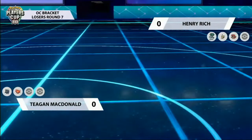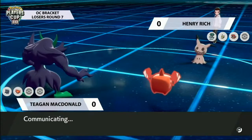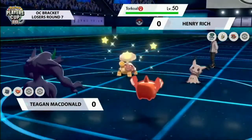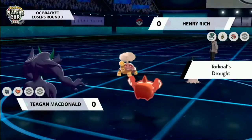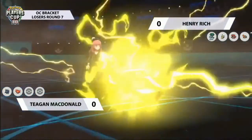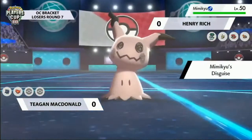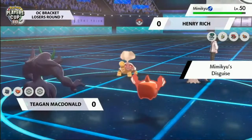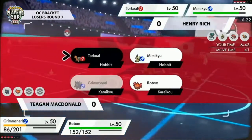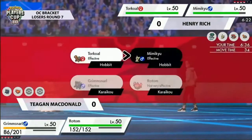Since Tegan didn't dynamax, he doesn't get punished. If you dynamax Incineroar and Rotom doesn't max, Max Darkness actually does a sizable amount even with Reflect up, since Rotom's defense isn't amazing. Now Rotom essentially gets to break Mimikyu's disguise with Thunderbolt and can potentially dynamax in subsequent turns. Henry's revealed all his Pokemon and all of them are really weak to Rotom. Torkoal is kind of nice but what can you actually do? Yawn would be really interesting here to at least shut Rotom down.